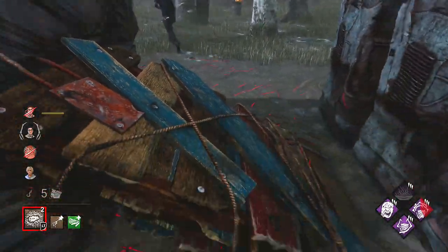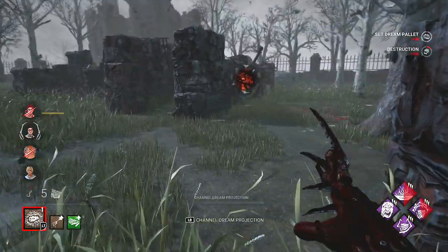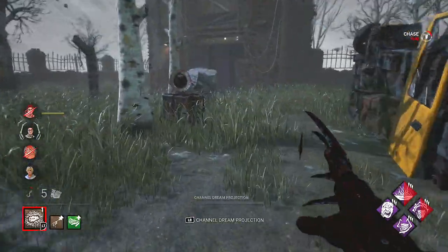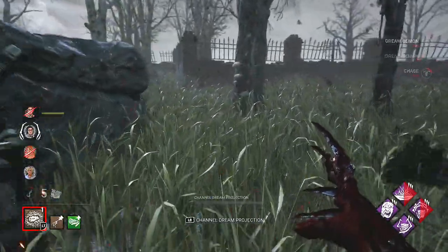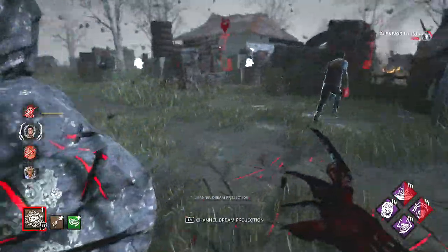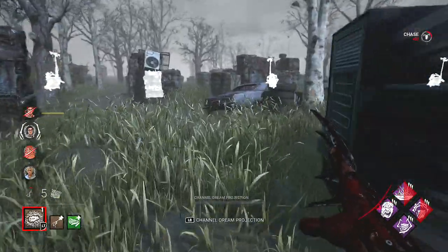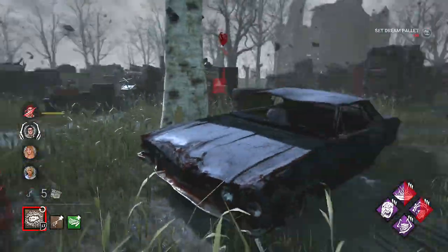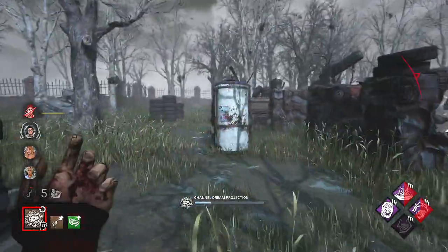Yeah, this guy's competent. Just making sure he's going to drop the pallets in the right amount of time. And it gets our Spirit Fury up too. So we have Enduring — we don't really take that much of a penalty. But I know you're behind this rock. Okay, so he's got that vault. Maybe we can keep him from this area. We'll wait a little bit, then we'll fake teleport back to that generator. My Ruin's gone. Let's fake there — try to get him off of it.